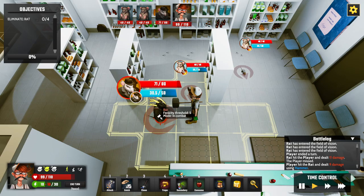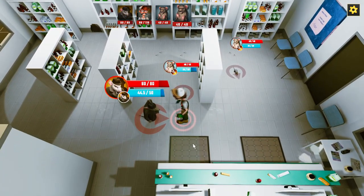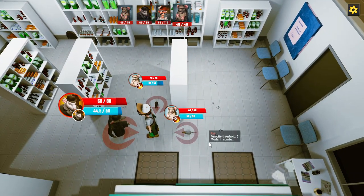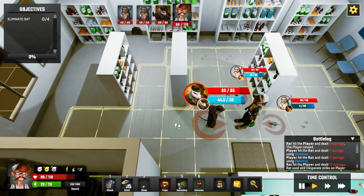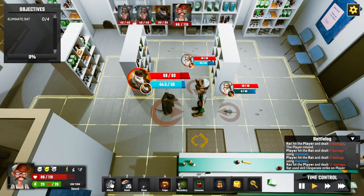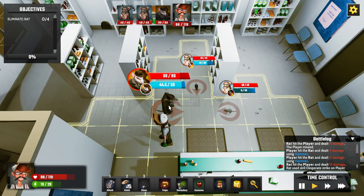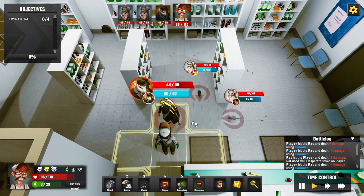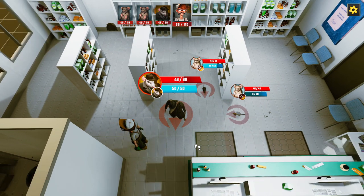We get rid of the big rat with two swings. Then I notice one standing up swinging at me — hitting me from behind. I consider running but think about placing a trap. I move around and attack from the side, taking some damage but dealing some back.